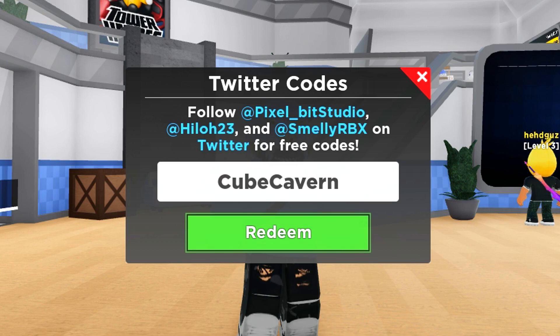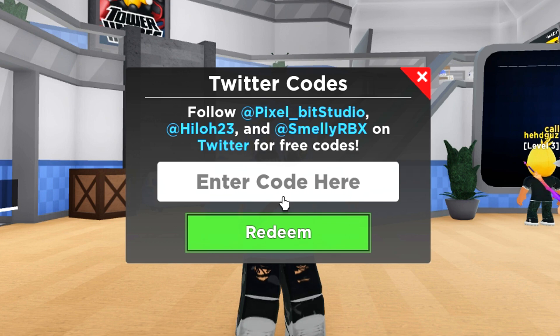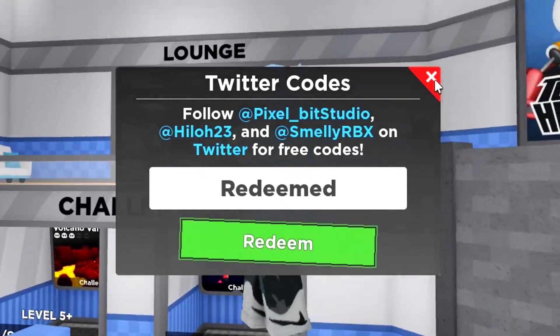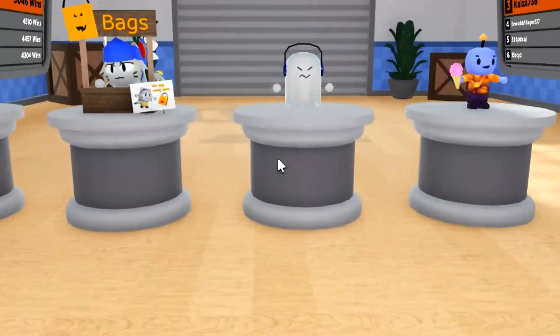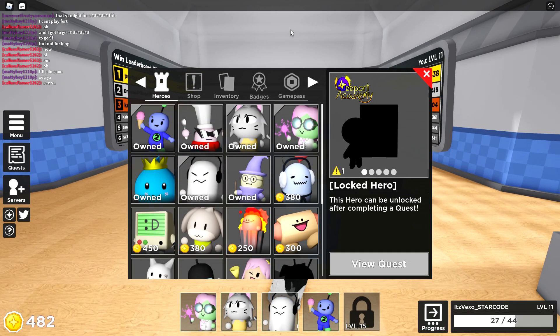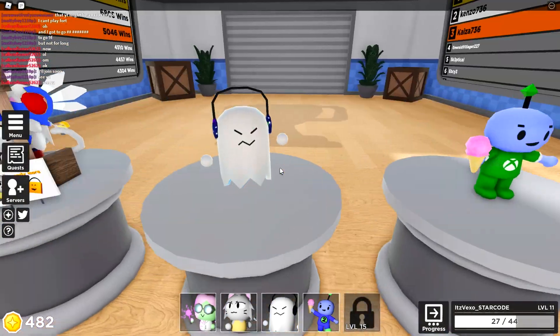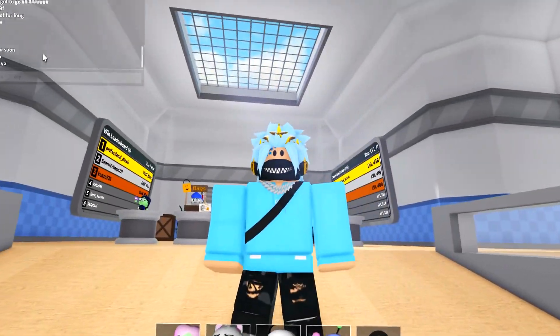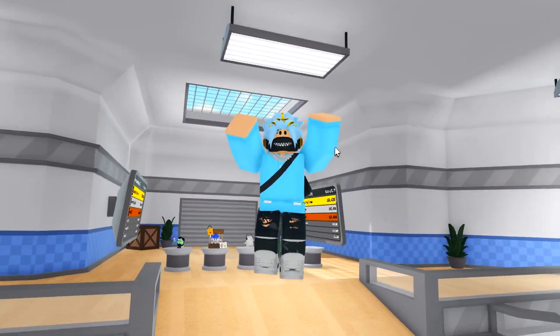That'll go ahead and give you a three skin. After that code, we've got the code Cube Caven — that will go ahead and give you another three skin. Now guys, if you want 20 coins for free, this code is going to be Pixel Bit. And now for the last code, we've got the code Heroes Xbox, and that will give you another skin. If we go to my Heroes, I can actually show you what these skins actually look like. You'll generally just get a bunch of skins. You guys will just see once you redeem those codes. I'm going to put all of your codes on the screen right now so you guys can pause the video and redeem every single one of those codes.